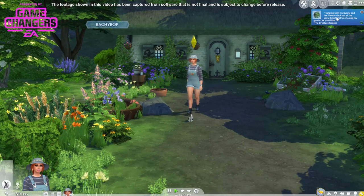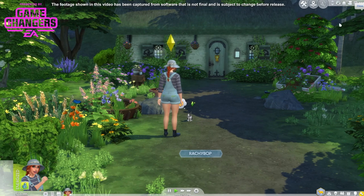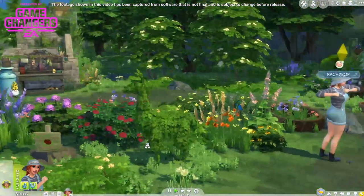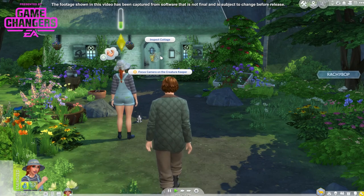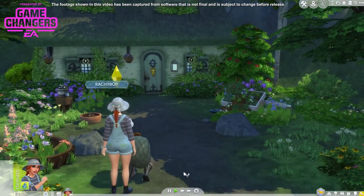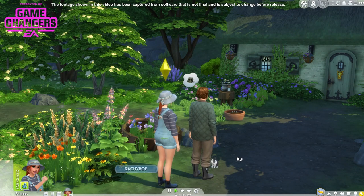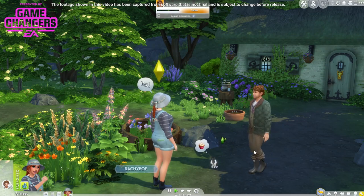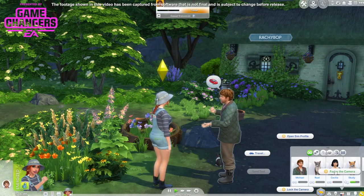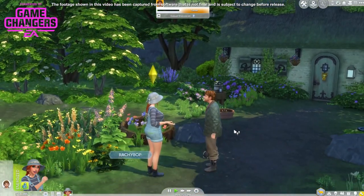Hanging with my bunny and fox friends but not at the same time. The creature keeper says feel free to use my garden as you like. So if we ever can't find him, we tap this and put focus camera on creature keeper - he's at home. So that's where you'll find him when he's at the home lot.